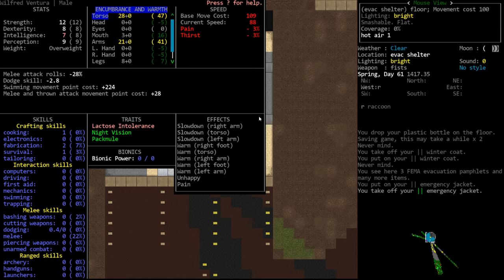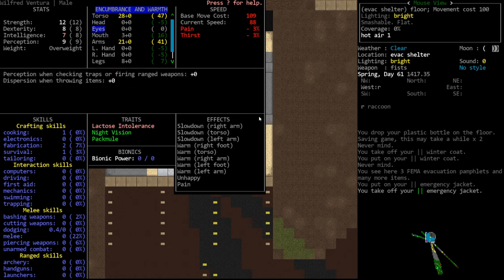Torso encumbrance is by far the most important because it directly affects your melee abilities. In the early game it's critical that you hit your targets – you have pretty bad stamina, not a great weapon, and it can take quite a few turns to kill an enemy. If you add a 30% miss penalty on top of that, you can end up in combat for a full minute, lose your stamina, get overwhelmed, get your limbs broken – and that's really the end of your game.